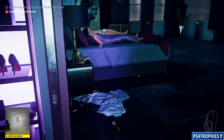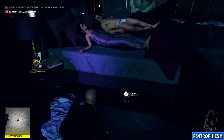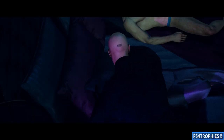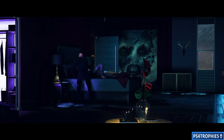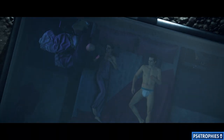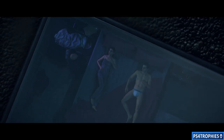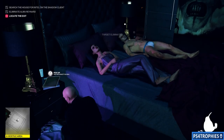Let's go ahead and smother her with the pillow — it doesn't matter that I reloaded saves, it all tracks anyway. Walk up and hit the triangle button to smother her with the pillow, and you will have finally earned the House Cleaning trophy. I hope you guys enjoyed this video. If you want me to make more Hitman videos, let me know in the comments, hit that thumbs up button, and subscribe.